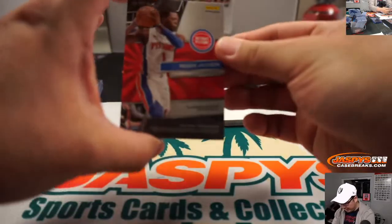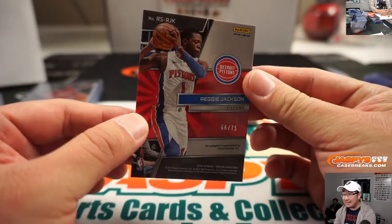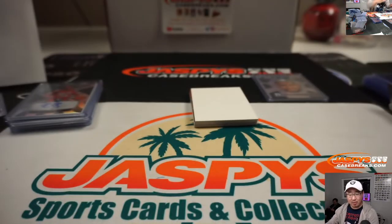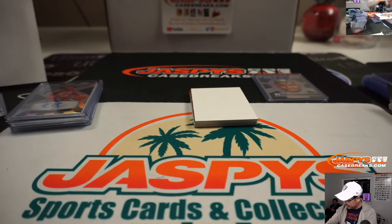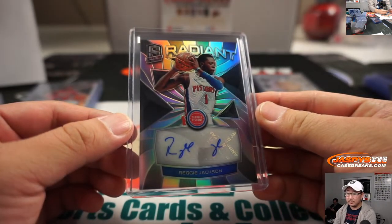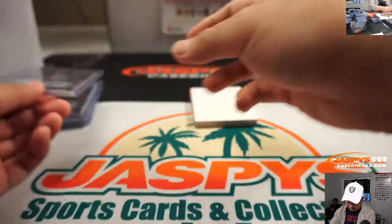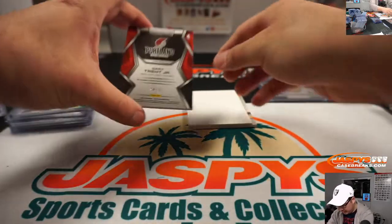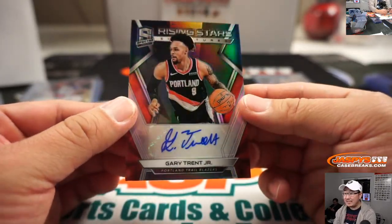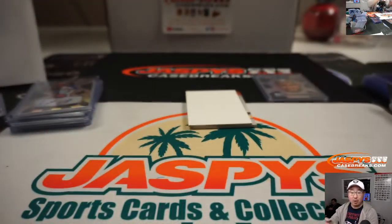We got Reggie Jackson, 66 — Order 66 — out of 75. That goes to Mark Bellinger, number six. Gary Trent Jr., 14 out of 75, Rising Star Signature — number four, Steven Kendrick.